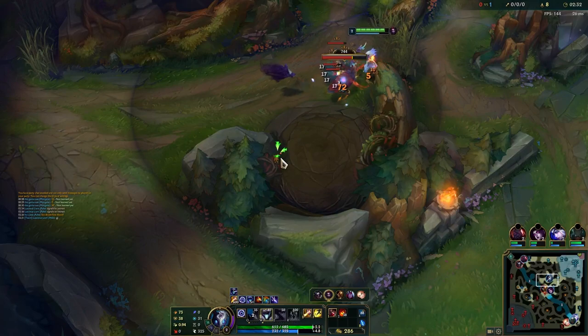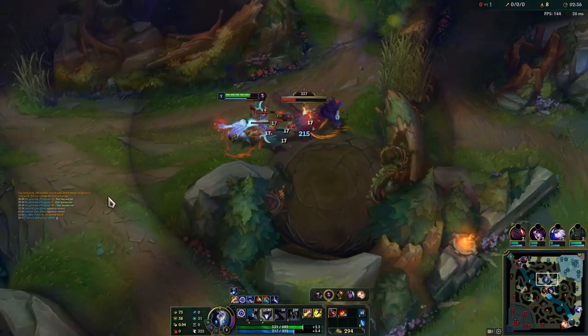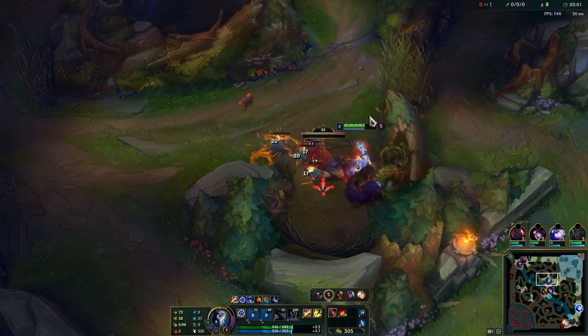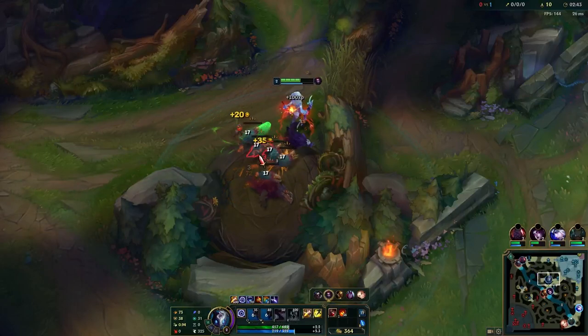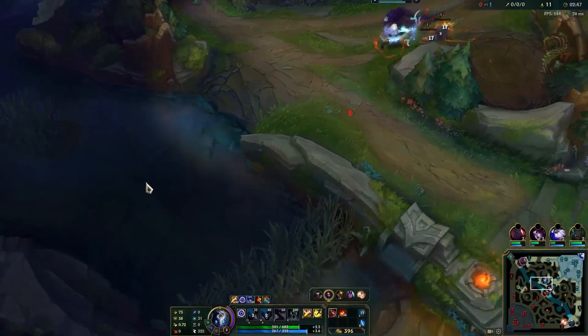As you know, whenever you're playing Kindred you want to be staying extremely high health because you need that health advantage for when you go and invade. Quickly killing this camp — as you can see we also used the camp to body block the small Raptors a bunch of times.